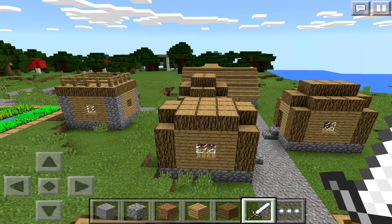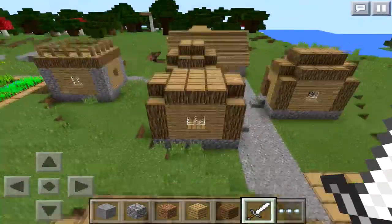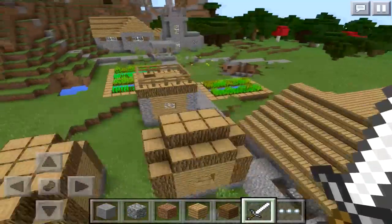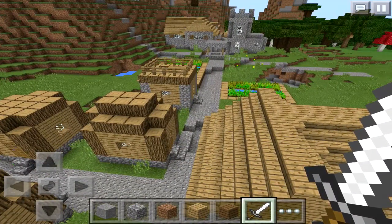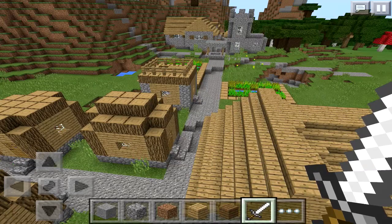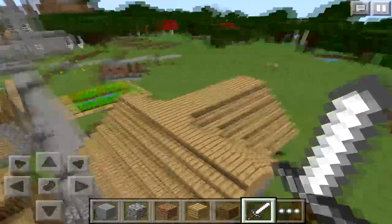You'll need to use logs instead of planks to create the boats. Also, a couple of new developers will be added to the team for Pocket Edition — two have already been contracted, one starting in February and one starting in March, but another is still unconfirmed.